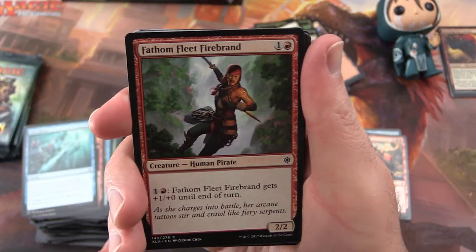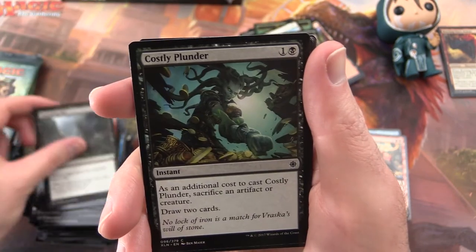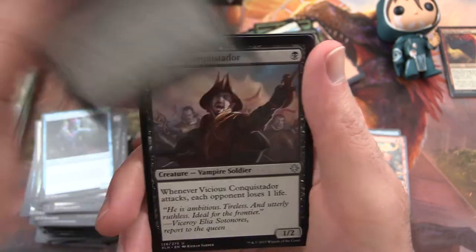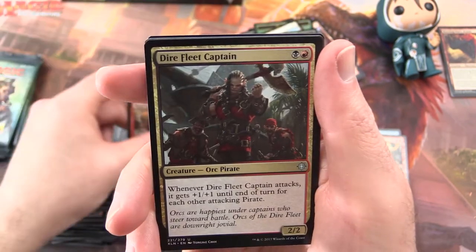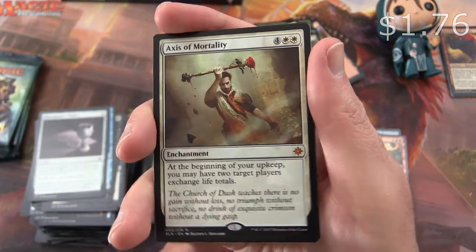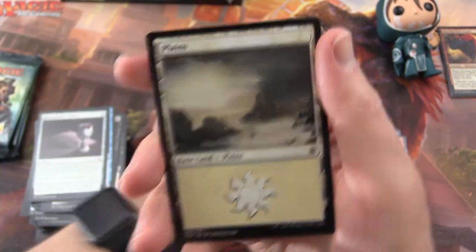Pack 15: Fathom Fleet Firebrand, Legion Conquistador, Dire Fleet Hoarder, Commune with Dinosaurs, Sailor of Means, Fire Cannon Blast, Spreading Rot, Costly Plunder, Headwater Sentries, Hierophant's Chalice. Vicious Conquistador is the uncommon. Rigging Runner, Dire Fleet Captain. And Axis of Mortality is the rare — I pulled that at the pre-release but it cost so much mana, and with all the timing it just didn't work out.